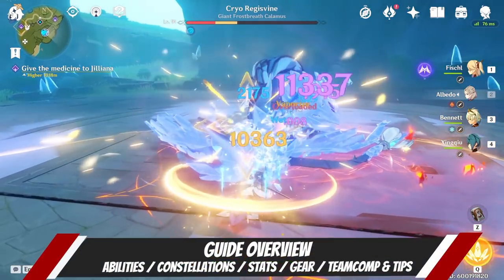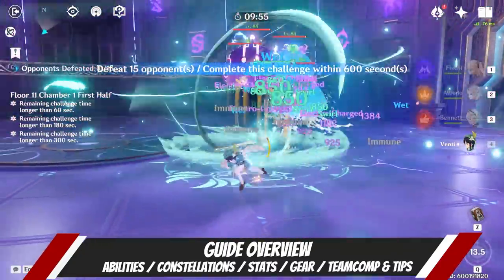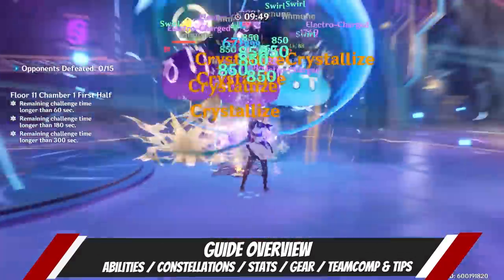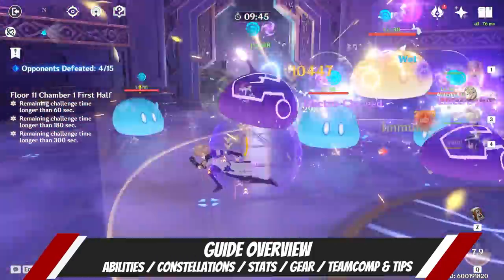In this guide, I will go over Albedo's kit and how to use it efficiently. I will also explain the different stat priorities you should be focusing on for his gear and go over his best weapon choices as well as artifact sets. Lastly, I will give a few gameplay and team comp tips for Albedo.